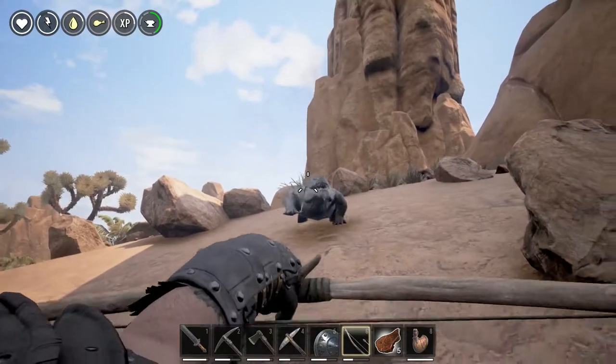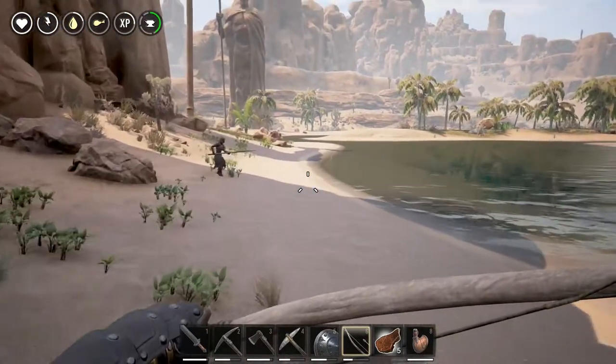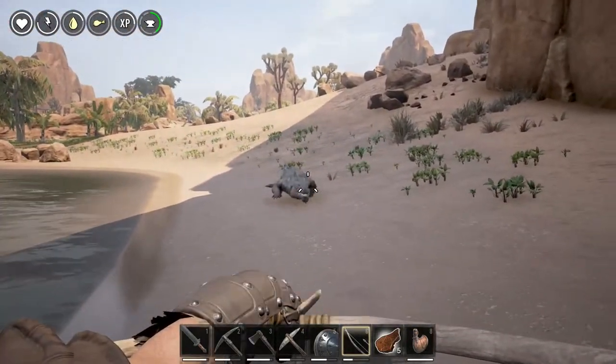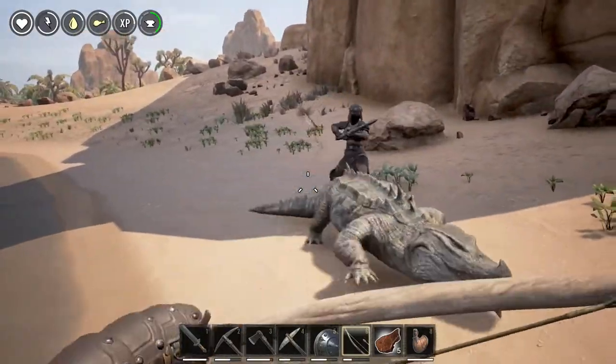He ran away — here he comes. Let's make sure we're far enough away before he dies. Make sure you're somewhat back here, otherwise if you're too close to a spawning zone he won't respawn instantly.